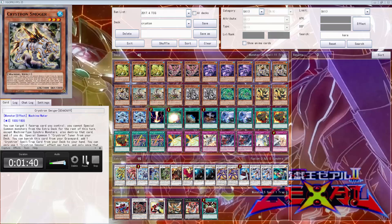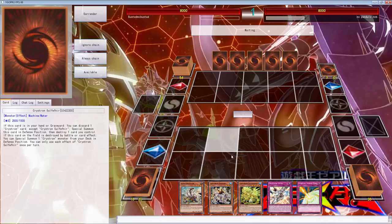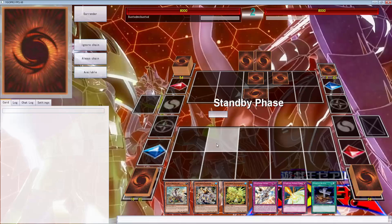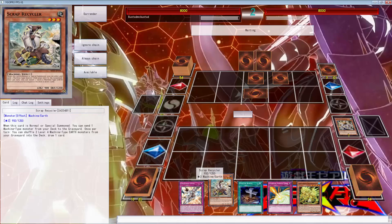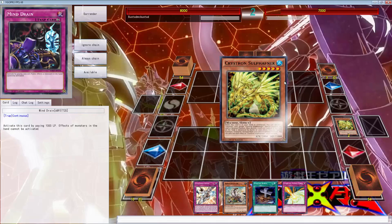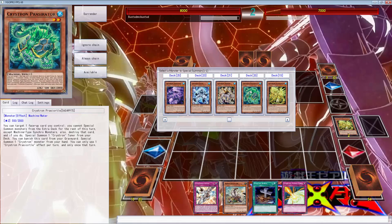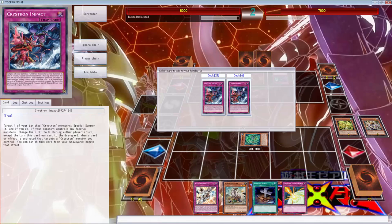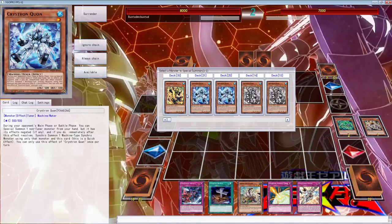Alright, here we go against no-pendulum-noob. We've literally won one rock paper scissors this whole time. We've opened up the hand - this is a perfect hand and this is a perfect field. So what we can do here is just do the play, sadly we don't play two level four machine earths. We get the two, then we use smogger - effects in the hand cannot be activated - we use smogger then use you to get the citri. Proto-carity told me about this play, then we can normal summon scrap recycler.